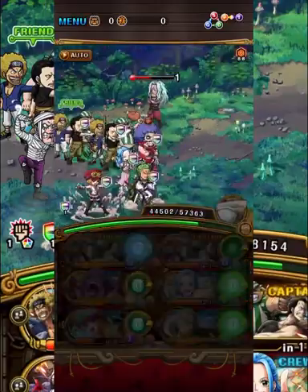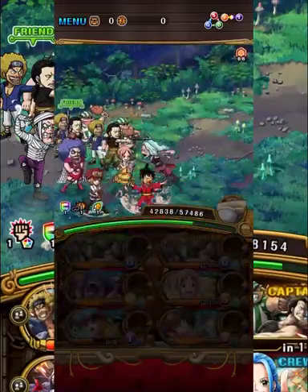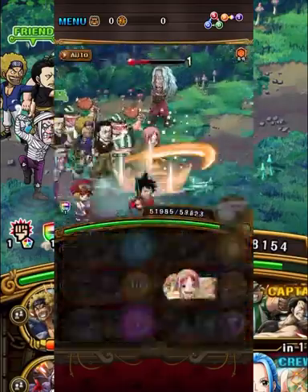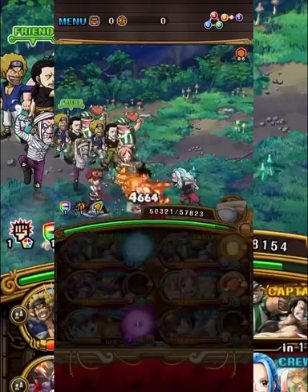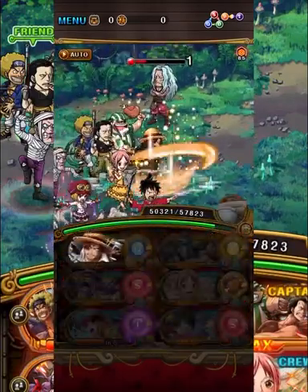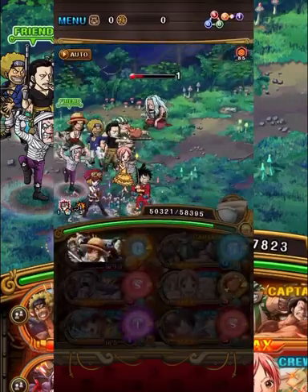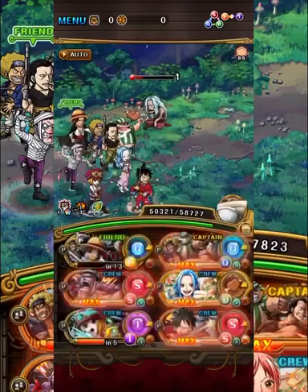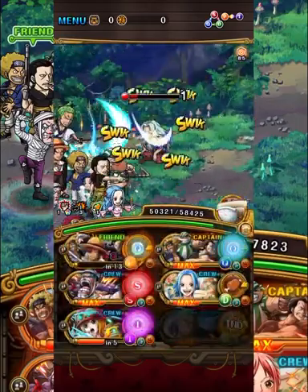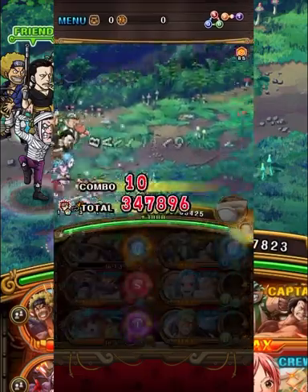Once VB Becker's cooldown is at zero and Sabo/Koala is on a five-turn cooldown, the key limit break is very very important for this particular team. Once we're done stalling - on the fifth turn with Sabo/Koala and with our full max VB Becker special ready - we can use the Shanks Crew special and then switch with Zoro and Luffy to give us the TND orb for their counter.